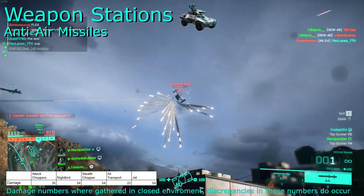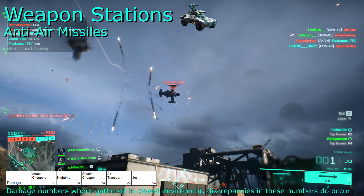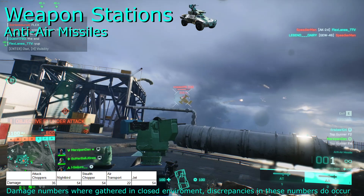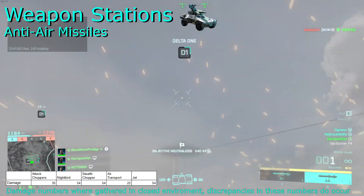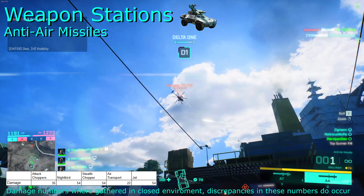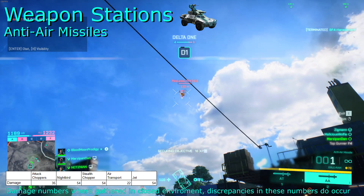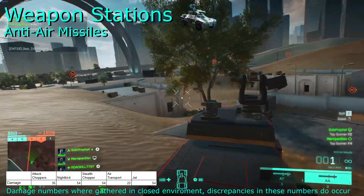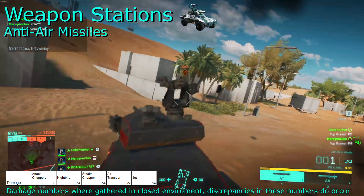The anti-air missiles are very much the air version of the anti-tank missiles. But unfortunately, these suffer the same weaknesses as other anti-air lock missiles in the game. Flares are just too effective, so much so that these are practically useless. If your ram is full and you have nothing else to do, then sure, fire it off. But don't be surprised when the only thing you're getting done with these is scaring enemy aircraft away.